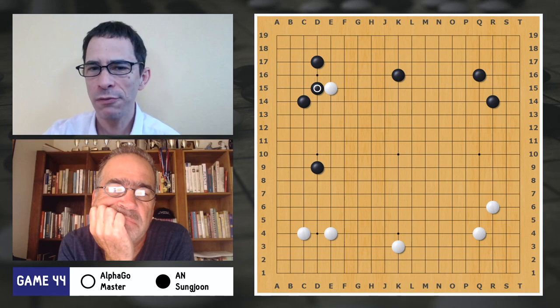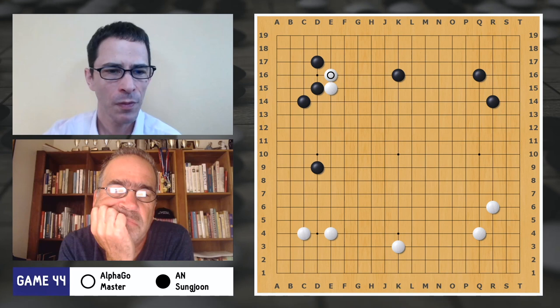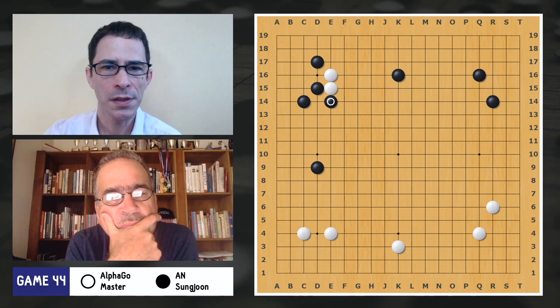Black kicks here. Black had the choice of playing here or playing differently — maybe that would have been giving white less momentum. This way black is heating up the area a little bit. It's not a serious mistake though. White plays here, black plays this side. Black is going to play a hane on one side or the other. White plays on this side, then black plays on this side — that's the idea black had, and it makes sense.